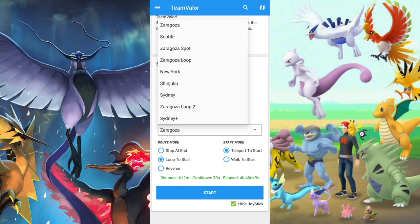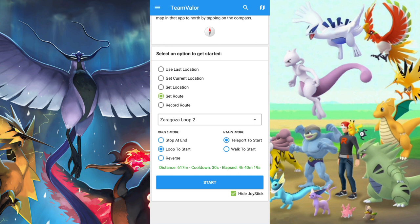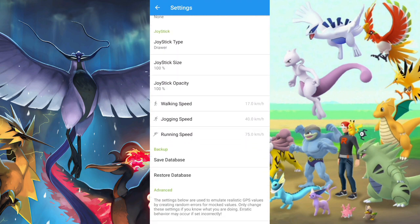I recommend using my Saragosa route if you're on the Discord — it's really good, I'm using it right now. The settings you want are 'loop to start' and 'teleport to start.' It will also show you the cooldown and waiting time, which is great if you're unsure whether you're on cooldown. For walking speed, if you have a good device you can go up to 25, but I wouldn't recommend going more than 25 — something like 10 or 8 works wonderfully.